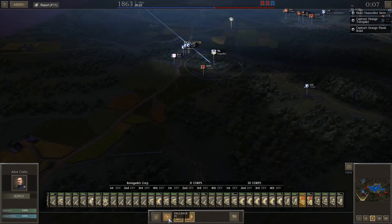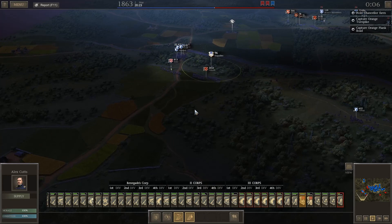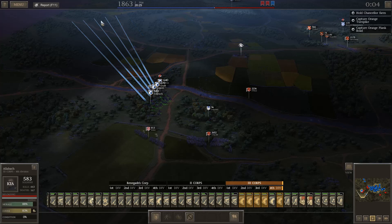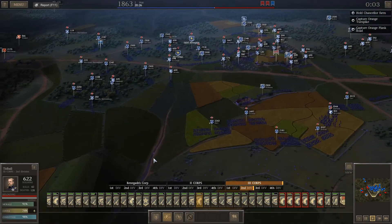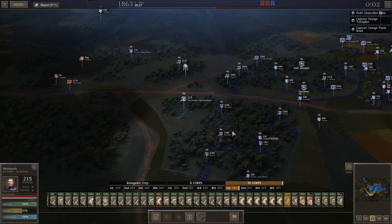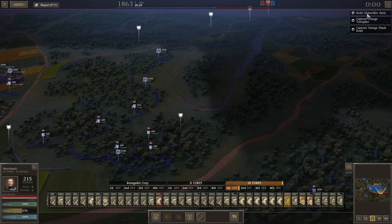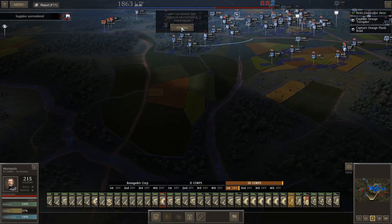We know that the enemy — can I make them run? They cannot make them run. You've got to be kidding me — they've already reformed? How did you reform that quick? We'll take out this artillery while we can. We've formed into something of a defensive position, and I think we might be able to do pretty good. It looks like darkness might be starting to fall. So far, we've accomplished one of our goals — holding the chancellor farm — but we haven't really done anything to accomplish any of our winning positions.